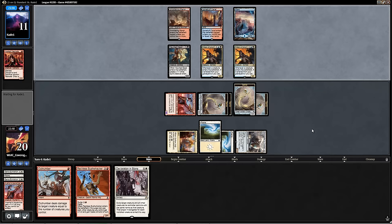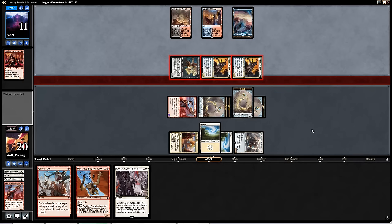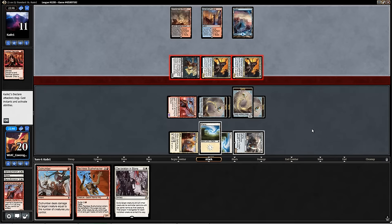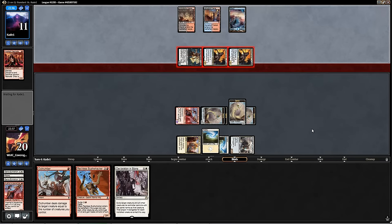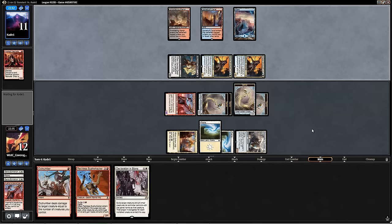I'm liking this. I think the game is pretty over if we draw a red source next turn. The Declaration hitting two Prized Amalgams — potentially, anyways — should be good enough. The opponent's attacking with everything. This could mean they have a Wrath effect of some sort, like a Radiant Flames as I was mentioning earlier. I'm not sure if that deck is playing it, though, so I'm not actually going to chump here with the Servo. I'm just going to take the hit and see what the opponent does.